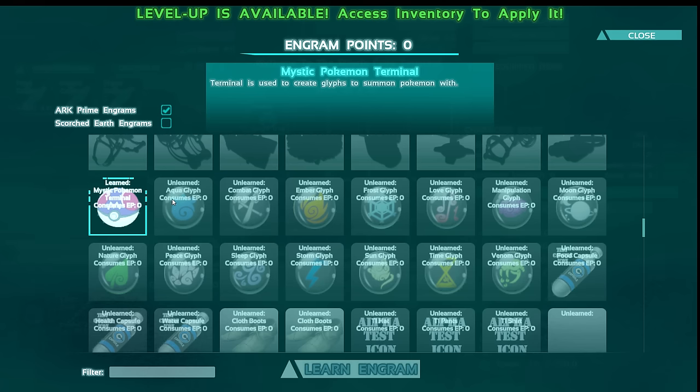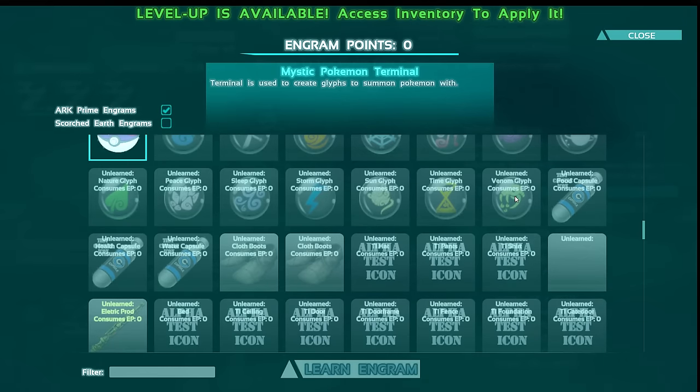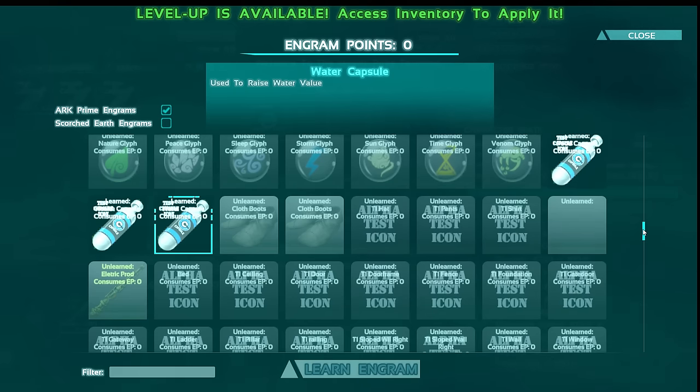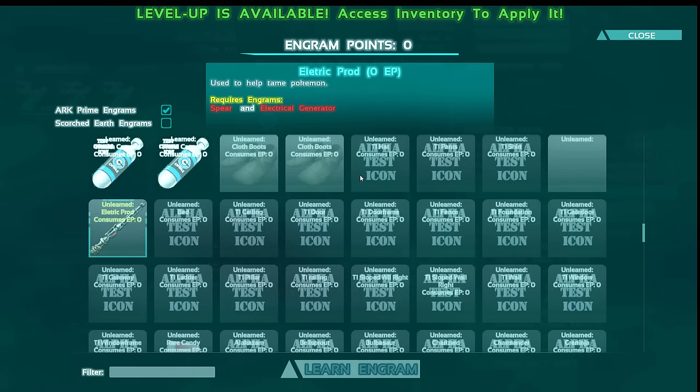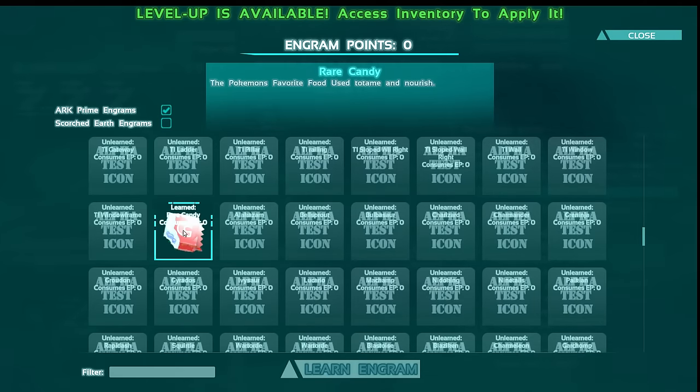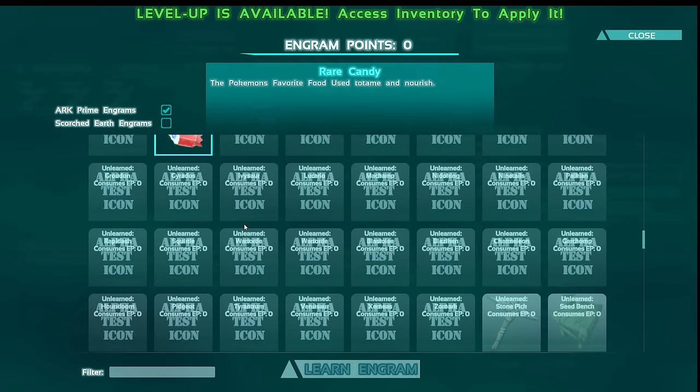I do want to stress that these glyphs do not actually work in game. There is an update coming that will do something very interesting with these things, so make sure that you do stay tuned on the channel. Also, food capsules, health capsules, and water capsules are what you give to both your Pokemon and yourself to keep yourself fed. The rare candy right here can be used to replenish health and also tame Pokemon a little bit quicker.